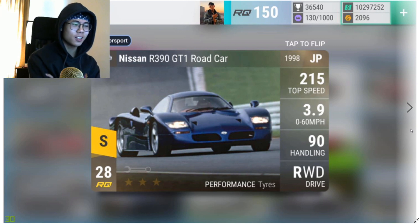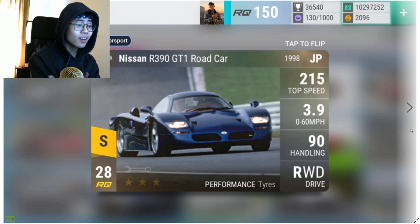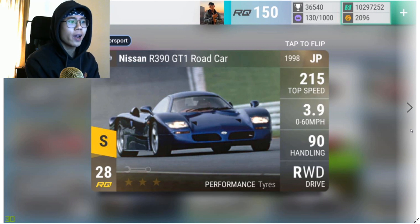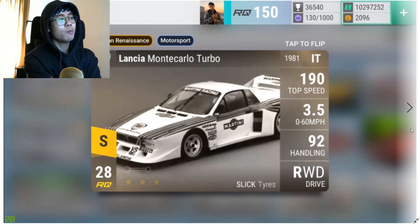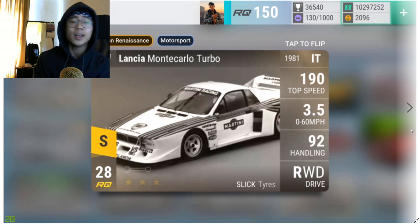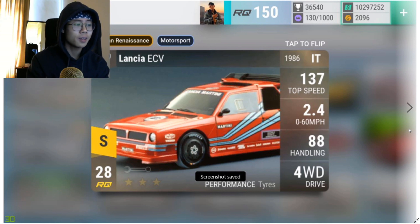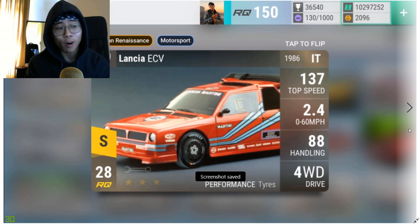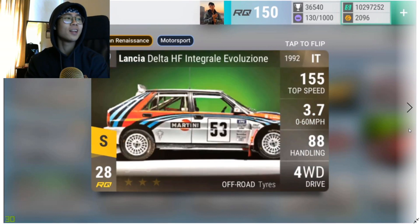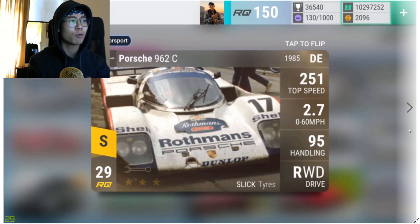Moving on is the Nissan R390 — 3.92 0-60, 90 handling, and an MRA from hell. Maxed out it's probably 3.3 0-60, 99 handling — one of the best Japanese cars in the game. Then the Lancia Monte Carlo Turbo — I own this car, 105 MRA, amazing handling, a Lamborghini killer in anything that doesn't involve rain. Moving on to the Lancia ECV — just 0.1 seconds slower than the Demon stock, has four-wheel drive and performance tires so you can use it in the rain. Then the Lancia Delta HF Integrale — 3.7 0-60, 88 handling. This pack is literally all the best Lancias.